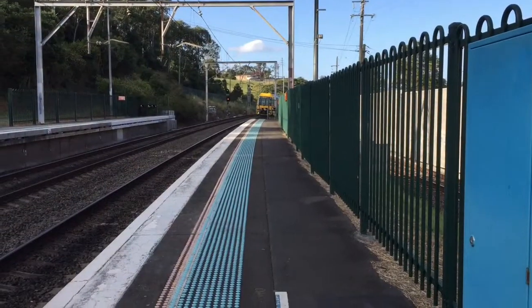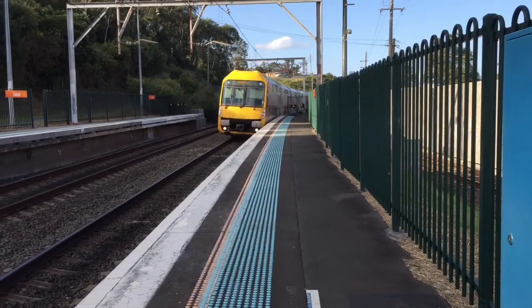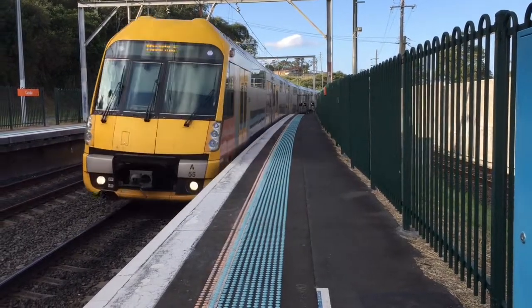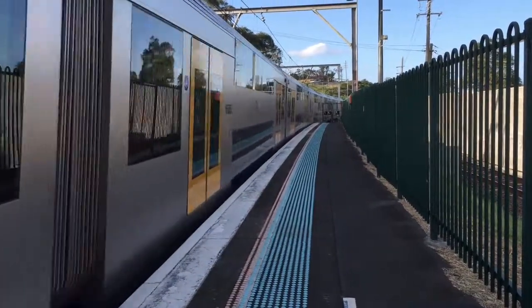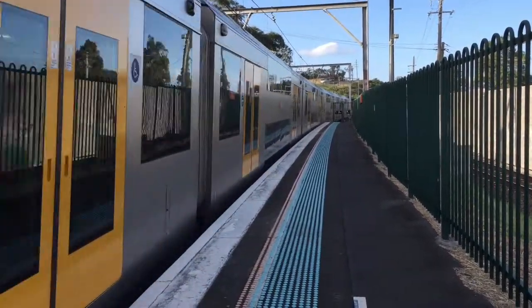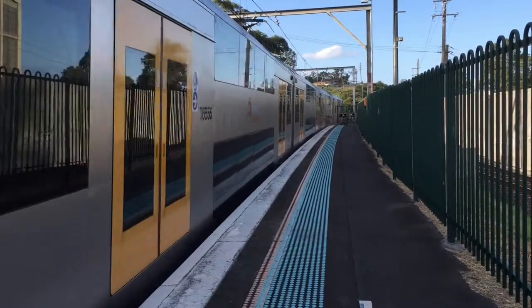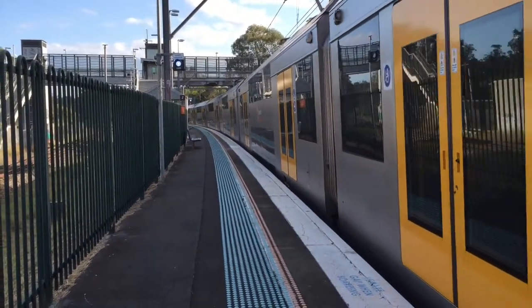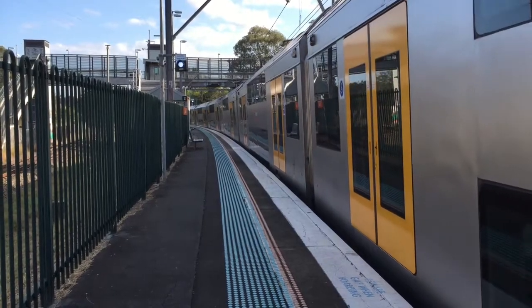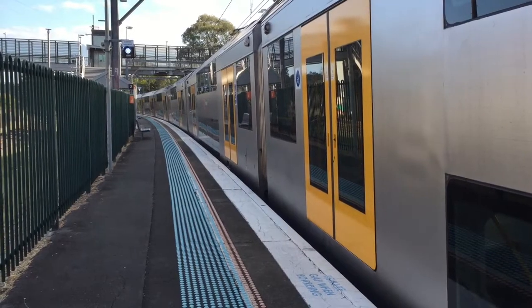We have a Waratah arriving onto Platform 2, Campbelltown service. Waratah Set 855. MacArthur service now departing Platform 2.